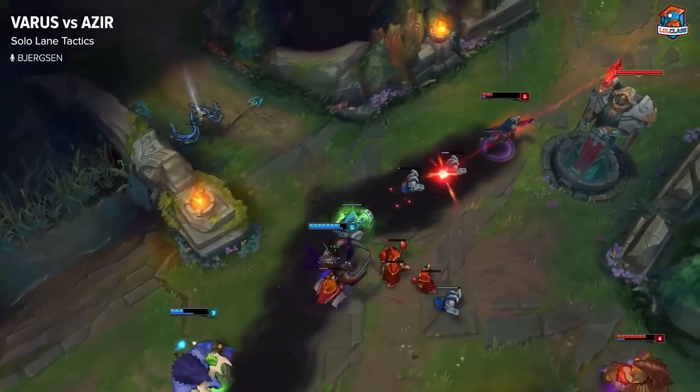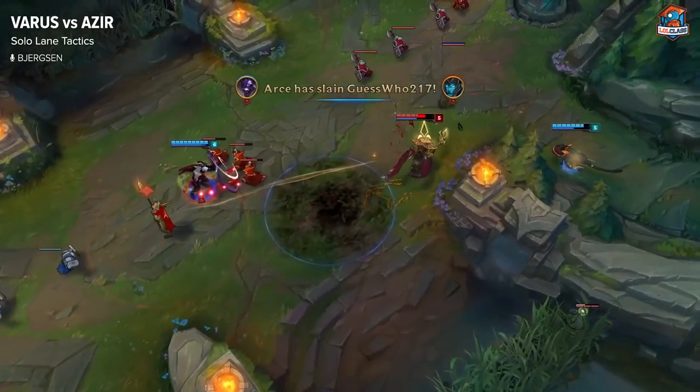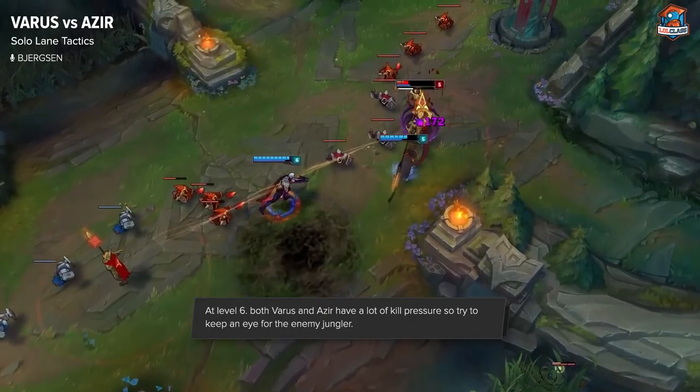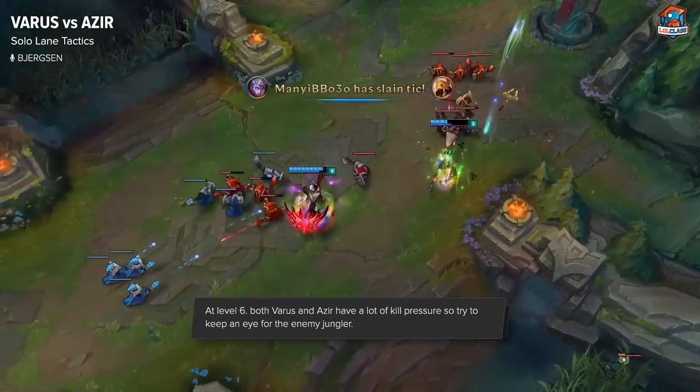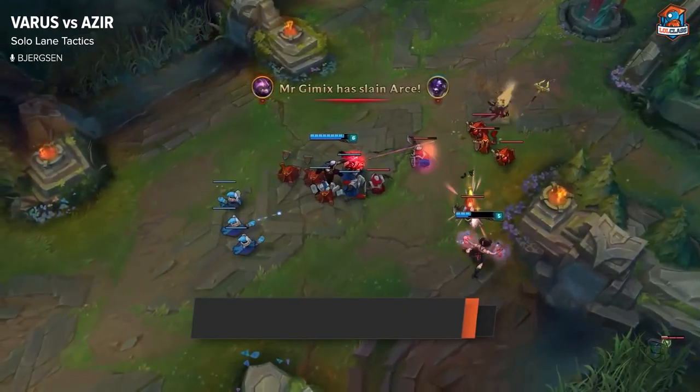At level 6 the lane does become pretty scary and volatile, because either he can set up a gank on you with the Shurima Shuffle, or you can ult him and set up a gank that way. So at this point watch out for his jungler — if he's low you can call for your jungler and there's a lot of kill potential.